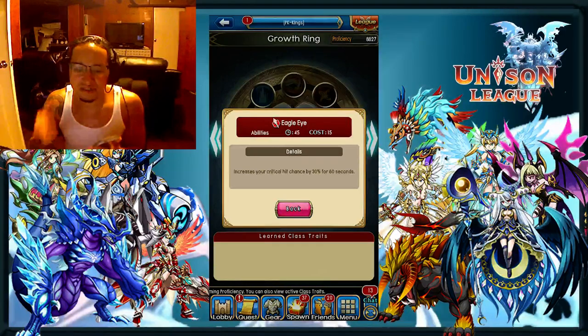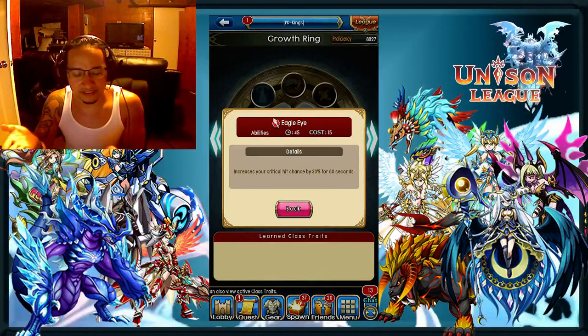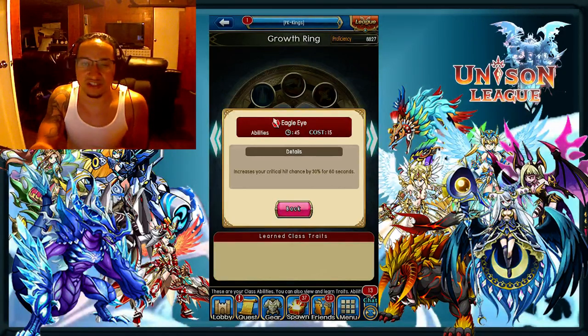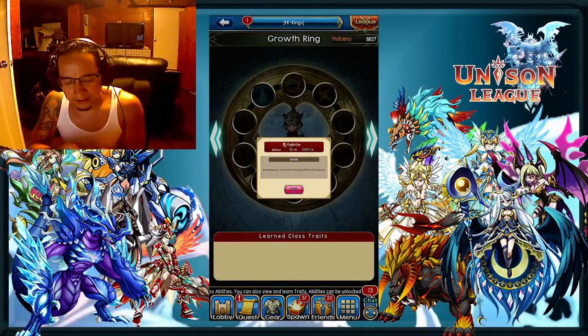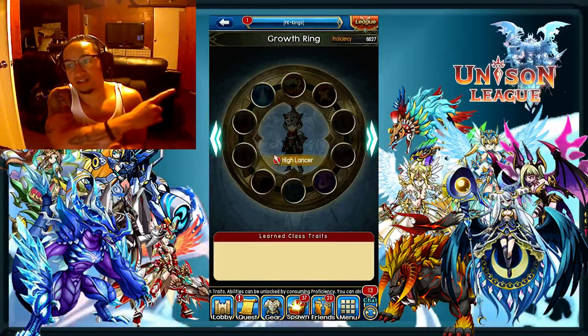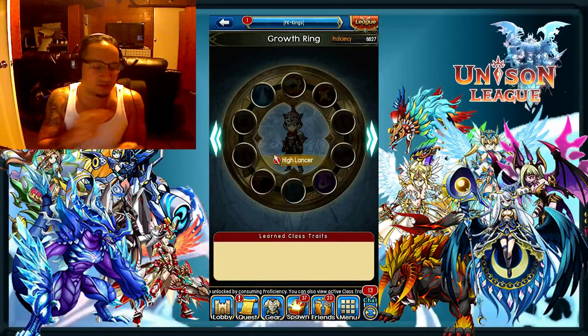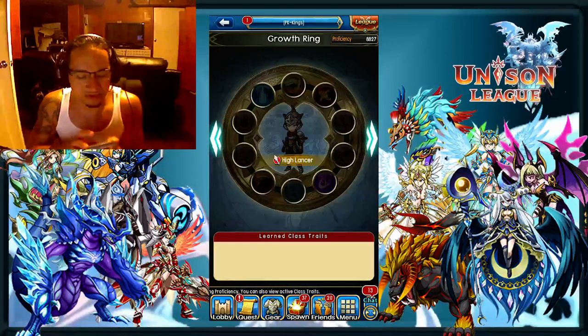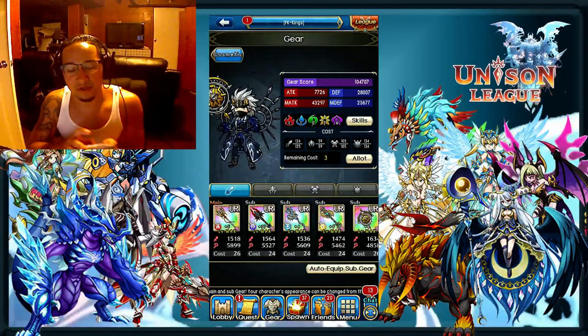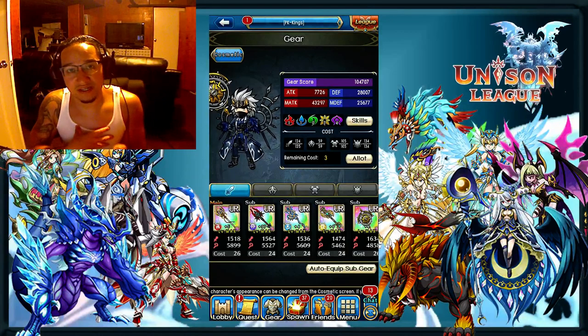Eagle Eye is also very good if you have high enough damage and your designated role is DPS because you're the highest DPS on your team. That is kind of where I would go. It will be up on the screen here so I don't have to repeat myself. You guys can look at that and tell me what you think about those skills.